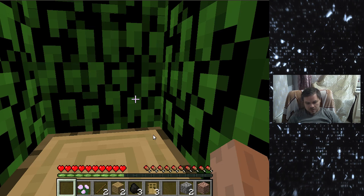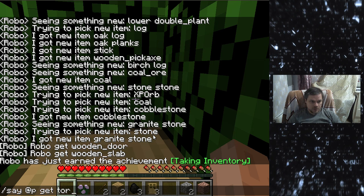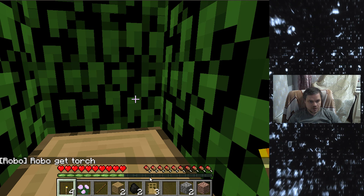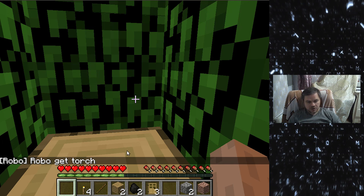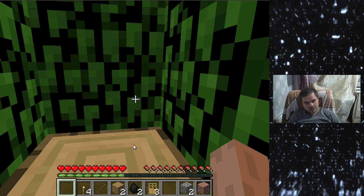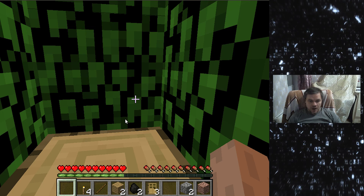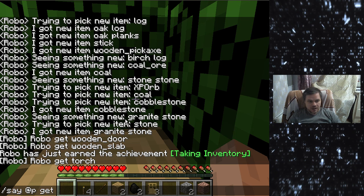Let's ask it to get a torch. It's again not a problem, because the agent already has the necessary components, but if it didn't have them, then it would try to find them. Similarly, we can ask it to get anything else.